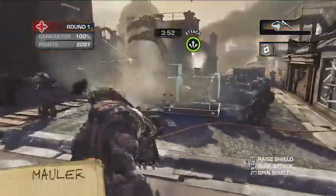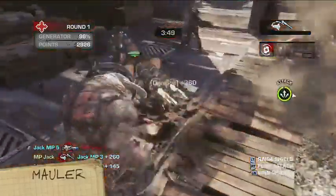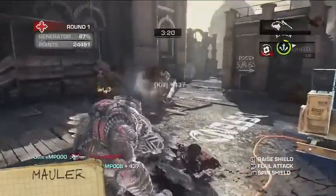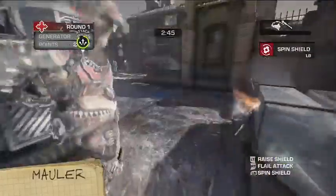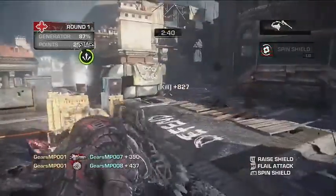And finally, we have the Mauler. Not only does he wield a giant shield and flail, he has the ability to spin his shield, which reflects any and all incoming fire. More importantly, the Mauler's spinning shield can chop a nearby Gear into tiny pieces.